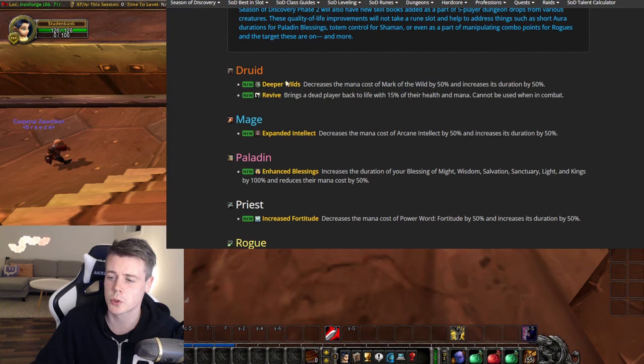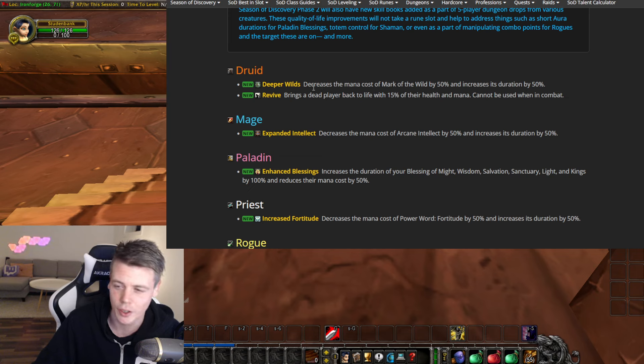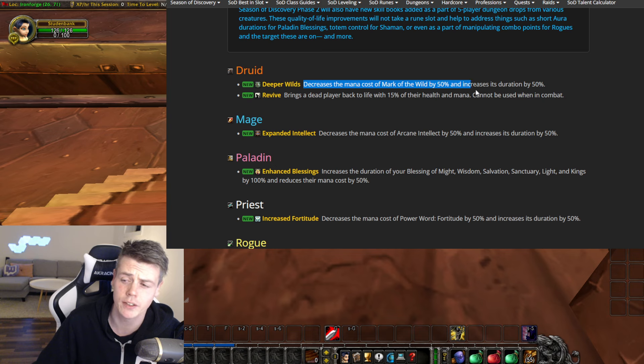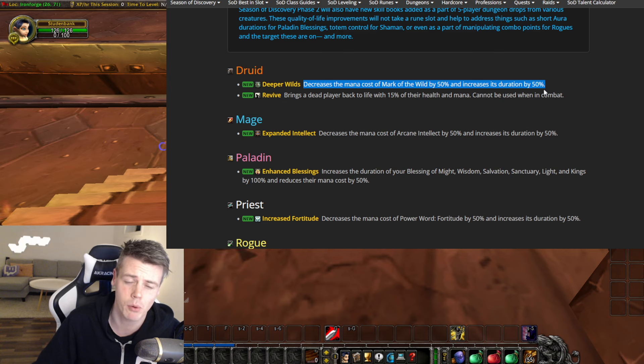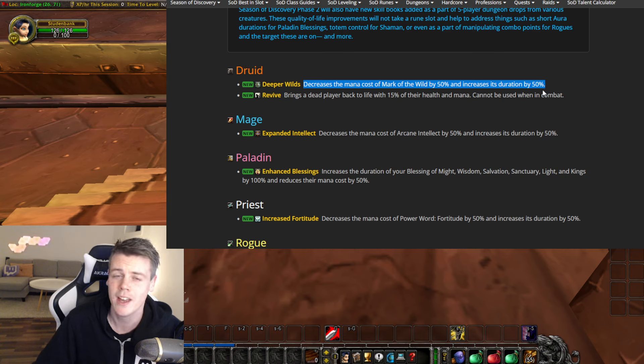But first of all, for Druids — and this is so good — it decreases the mana cost of Mark of the Wild by 50% and increases its duration by 50%. Absolutely amazing. You don't need as many breaks in between rebuffing and they last longer. Absolutely great.